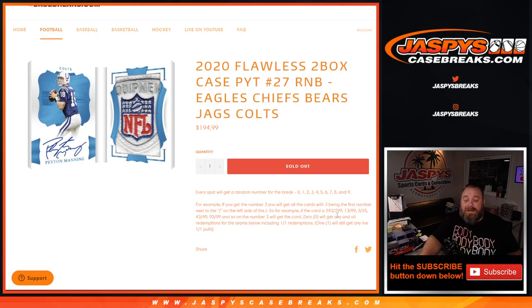Zero will get any and all redemptions for those teams, including one-of-one redemptions, while the number one spot gets any live one-of-one pulls like this.